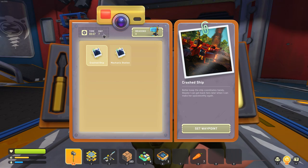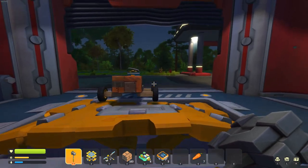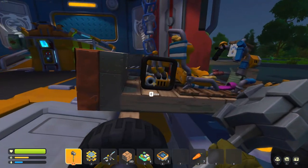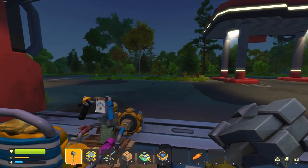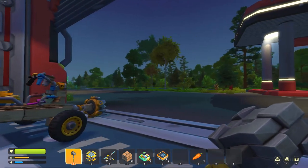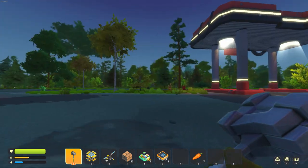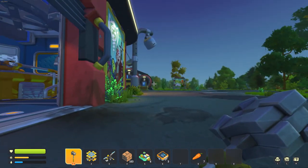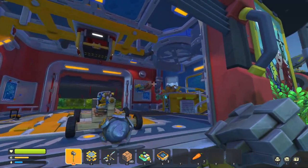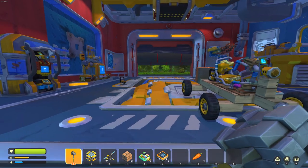Welcome to Scrap Mechanic Day 7. I am Staines and today we are going to try and build a scout. I know I said I was going to do a better miner, but having to get more components is going to be a problem because there are just no towers anywhere near this workshop. I need a vehicle to go explore and get some stuff for building, so I thought we would start with a scout.